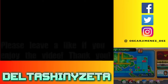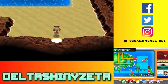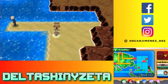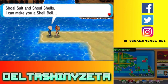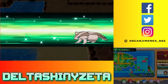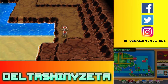Welcome back to more Omega Ruby, everybody. So in the last episode, we pretty much finished everything and there's only a few things left to do. The first thing is to go to Shoal Cave during the high tide. The Shoal Cave, depending on the time of day, will be high tide or low tide. If you put the time at around noon, anywhere from like 11 to 2, it'll actually be high tide, which is perfect.